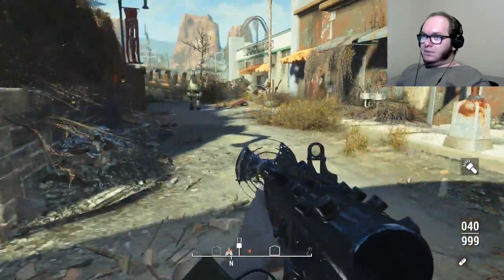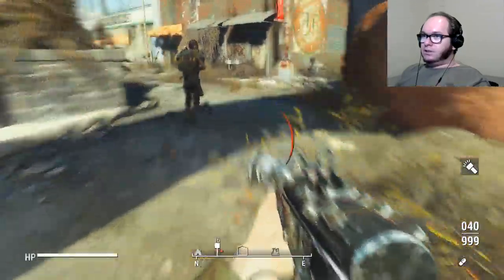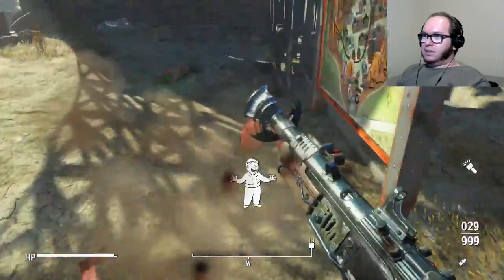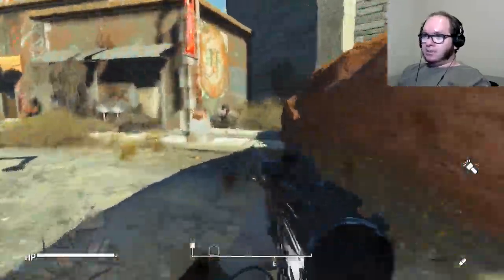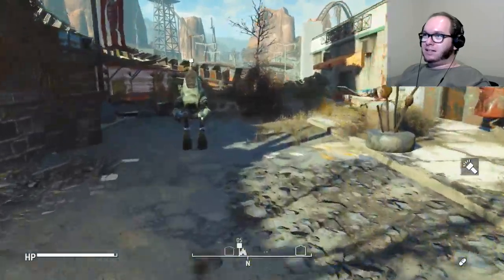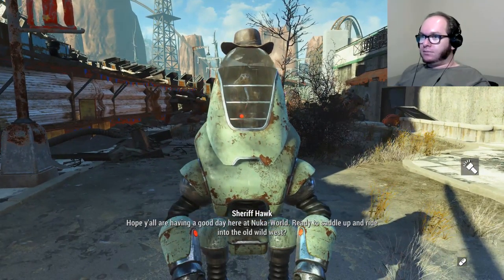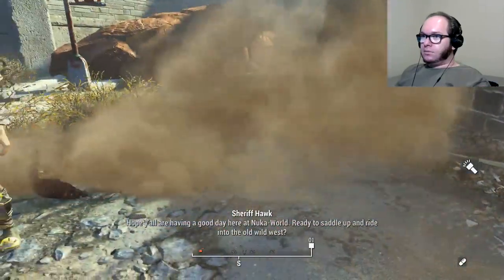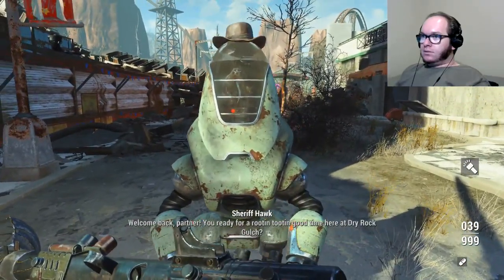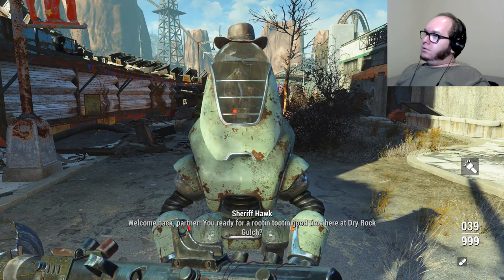I saw a funny video of someone playing as D.Va - or Diva I guess is how you pronounce her name. I don't want to shoot that Protectron because he looks friendly. She runs around the corner and there's a McCree about to do It's High Noon - he goes 'It's High' and then she pistol whips him in the face and he dies. Oh you have a cowboy hat, are you Slim Prim? Y'all are having a good day here at Nuka World, ready to saddle up and ride!